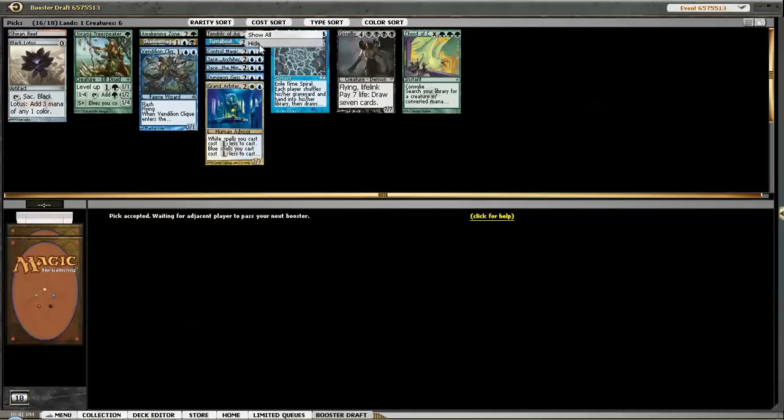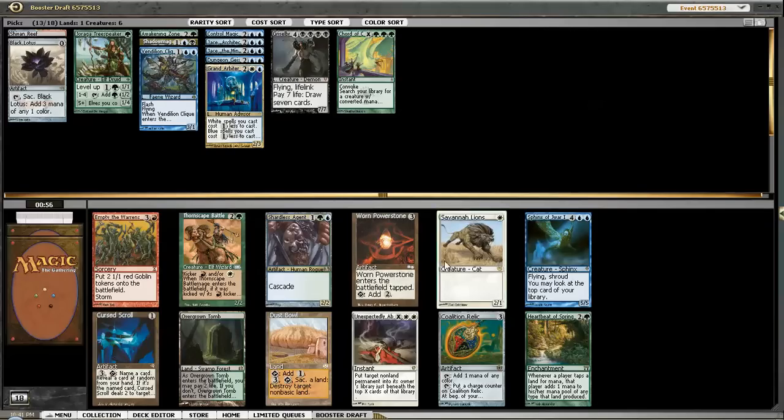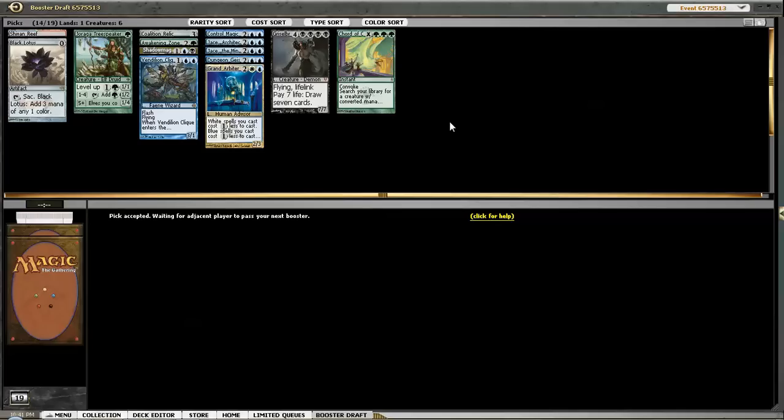So it seems like I have a general direction. I'm gonna hide this Restock, hide this Tendrils, hide this creature, hide the Time Spiral, and hide the Turnabout. If we're going Temur, we have a Shadowmage Infiltrator. Probably not playing Gristlebrand, but you never know. This seems like a decent start. That card should not be here this late - Coalition Relic is very good. I love picking up Shardless Agent, but I think Coalition Relic is just the card we want. I'm gonna take it - Coalition Relic is gonna help ramp me into stuff.